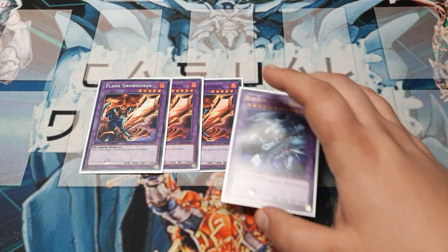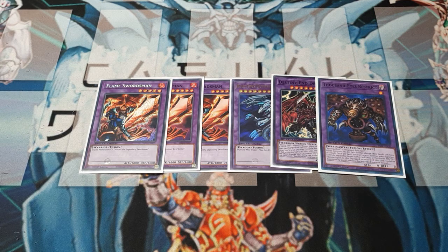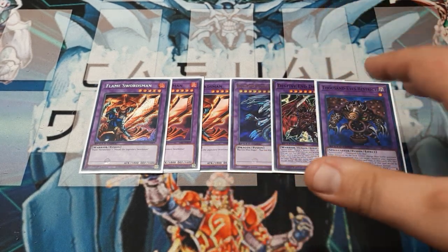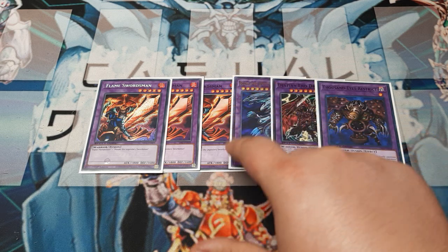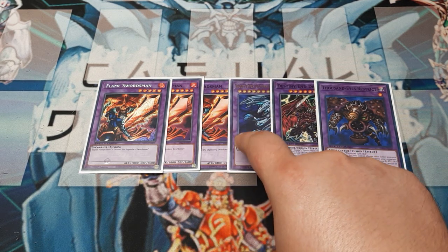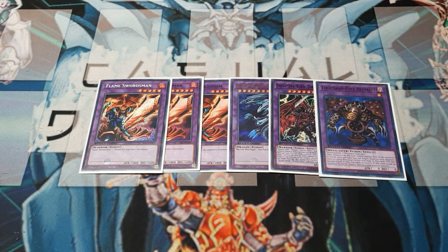Moving into the rest of the extra deck, we are going to still contain our Blue Eyes, our Destiny and Dragoon, and our Restrict. Maybe you've been buying the box sets so you don't have the Blue Eyes yet — Cyber End Dragon works really good here, as does Master of Oz. You need a very powerful card, one that has some targeted destruction, and one that's the ultimate reversal. That's all that is.